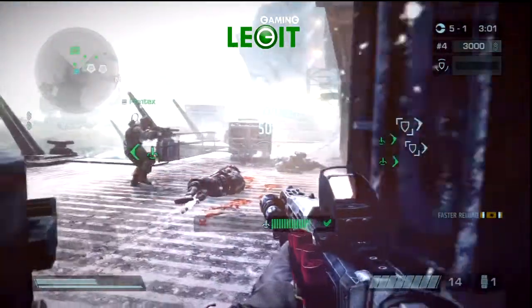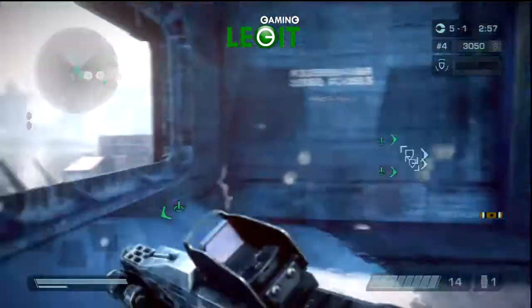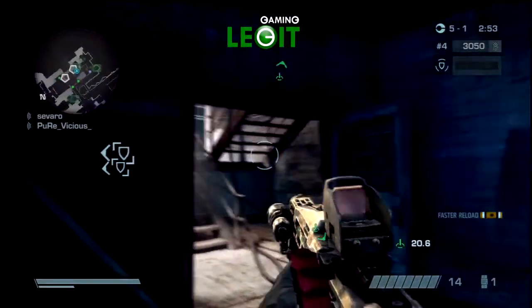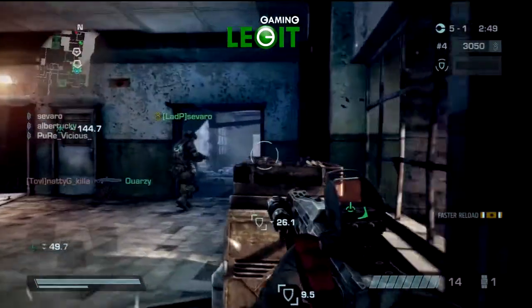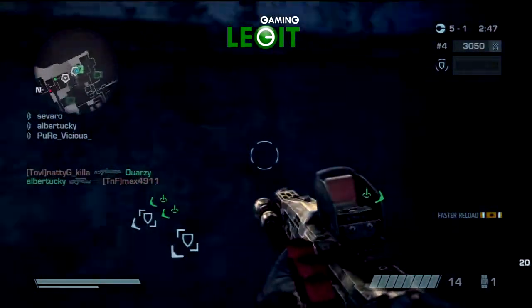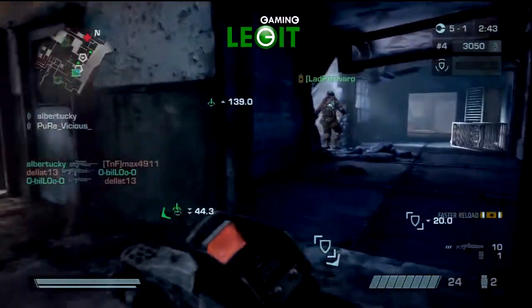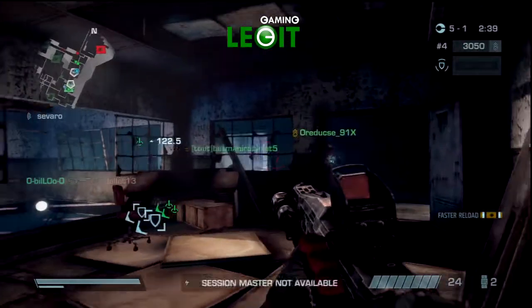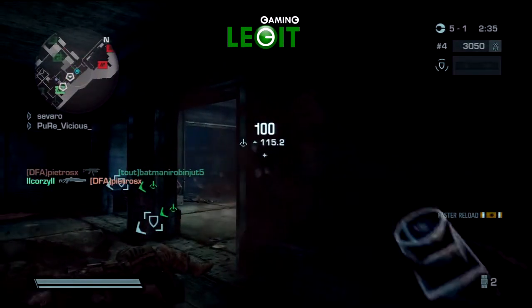Someone was smart on their team and ran into our base and captured a spawn point in our base, which makes it super easy for them to get over to the search and destroy points and arm those. If I was on their team and our objective was to arm these points, I would have done the same thing — sprint to the back of their spawn and take that spawn point, making it so much easier for my team to run in.